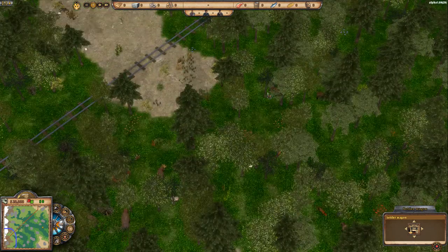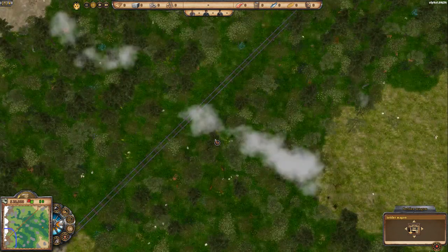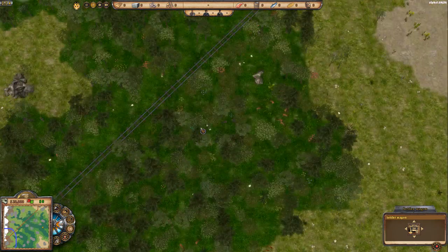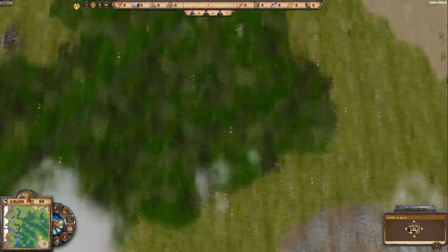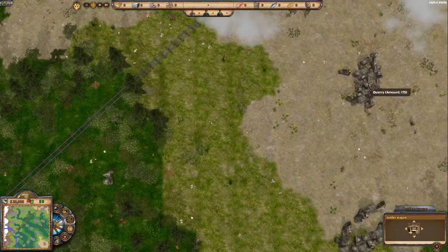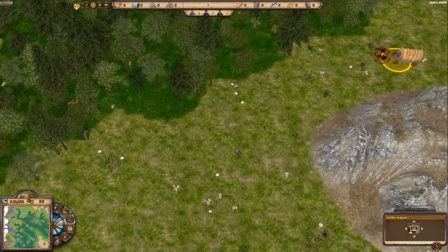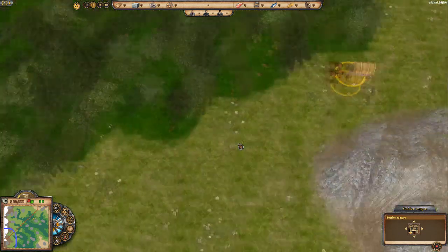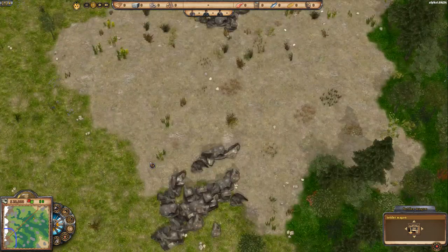We've got some aggressive bears — great for meat but they pack a punch. So we want to find a nice area with green, trees, rocks, deer, bison, and boar for food. Be careful when placing your early settlement — wolves and bears will rip through it. Your settlers don't have any weapons yet, so avoid placing near predators.